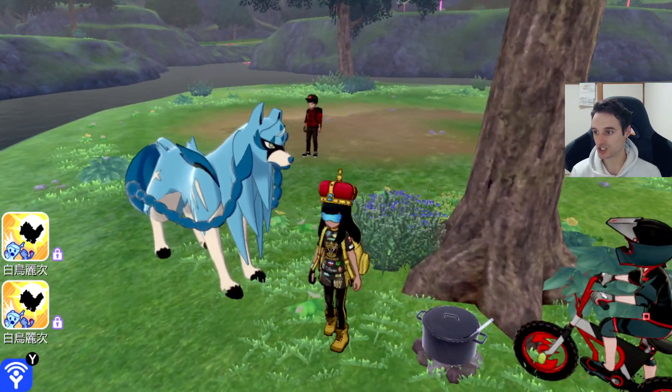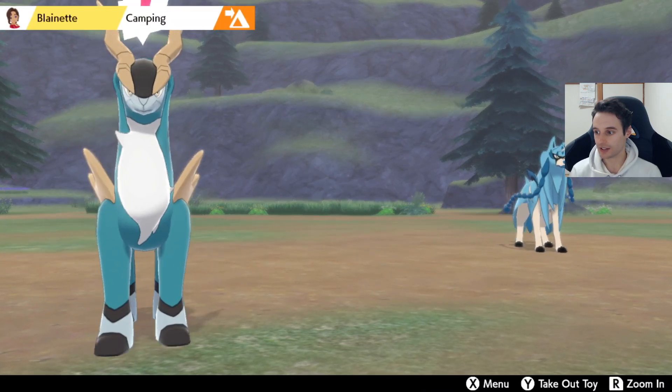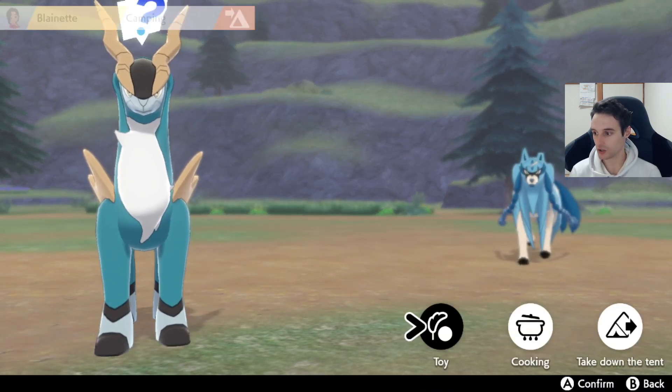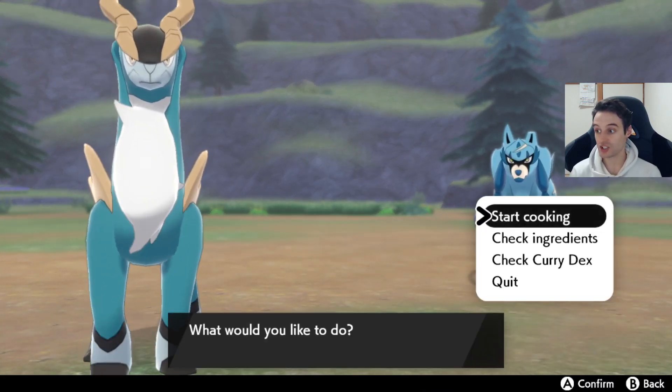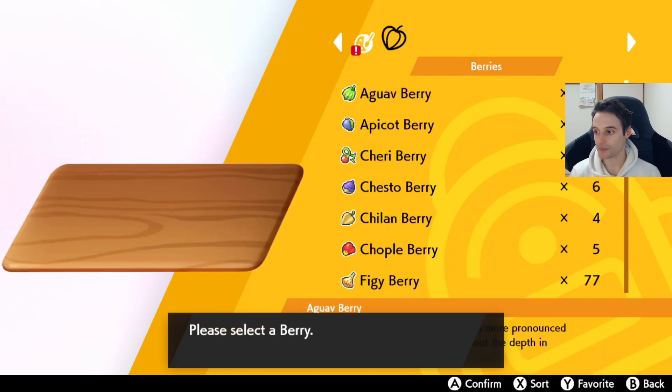With this pot you just need to make a camp. Go ahead and set up Pokemon camp and cook a curry — this is going to make Keldeo spawn. Cooking is straightforward; it doesn't matter what you use. You can just put in one berry and one ingredient. Anything will do, it does not matter.